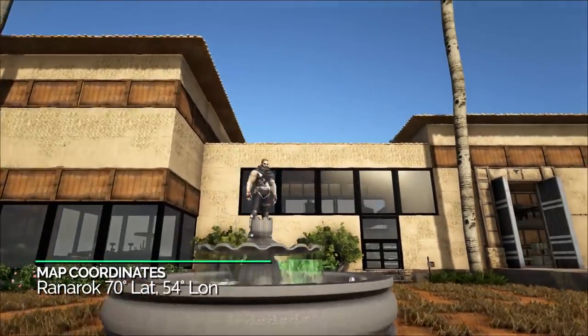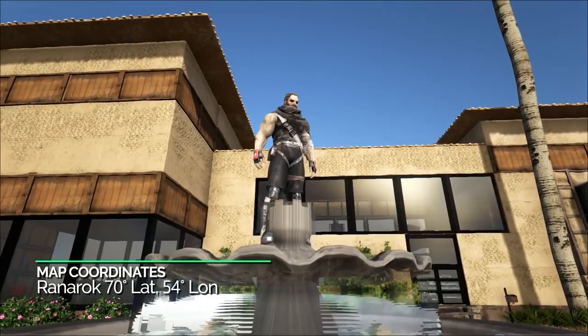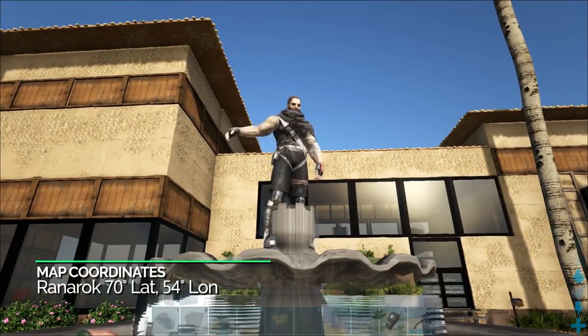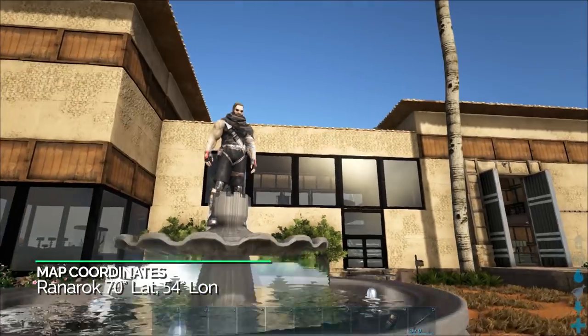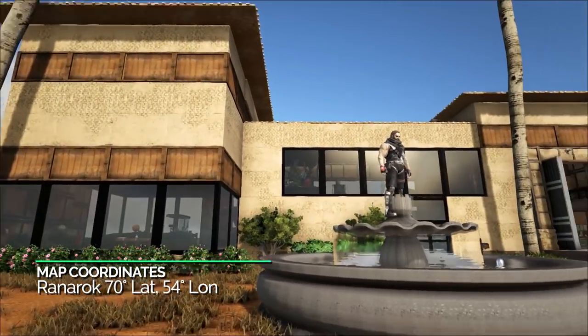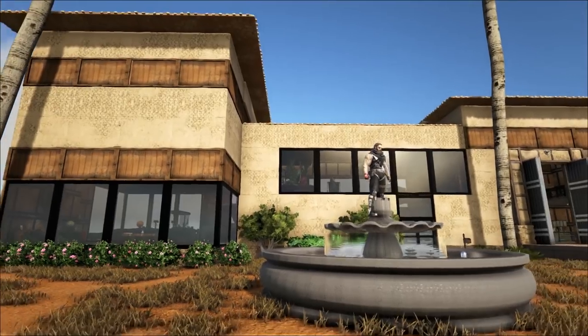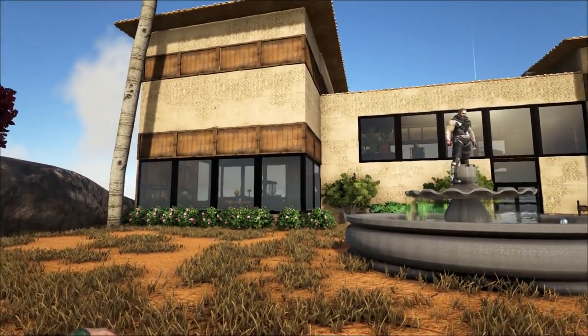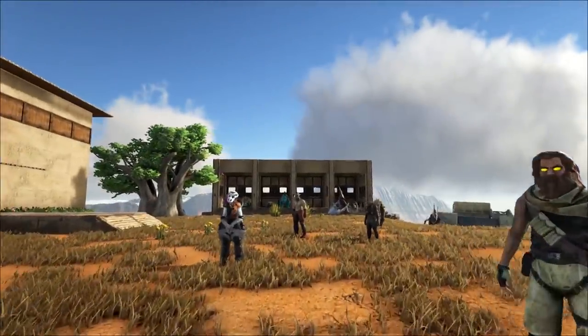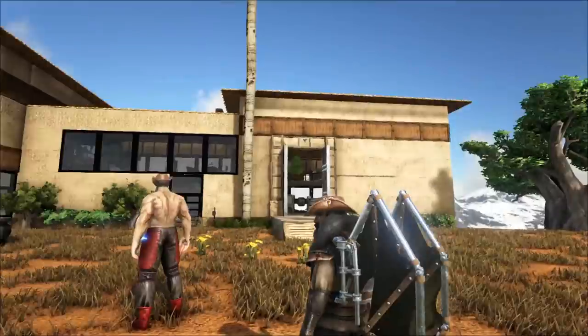So this is Cabs' house. He's got a — is that Carm or is that a statue? That's a sonar. Cabs is not here in chat right now, so I guess it's sort of a free look sort of thing. I can kind of guide us through it.